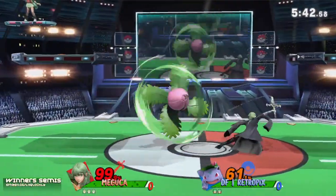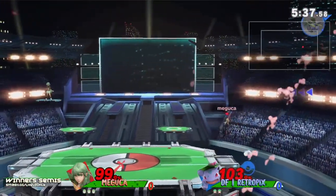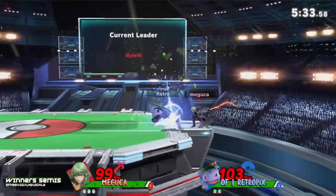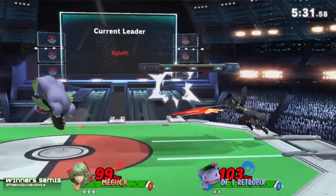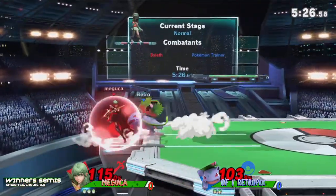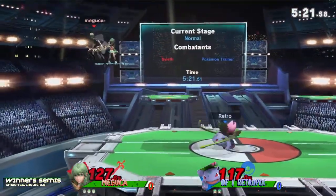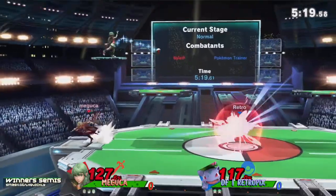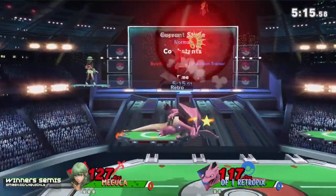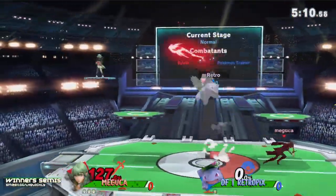Retro shielding out the nair but whiffs the nair of his own trying to get out of shield. Then the side special — the sweet spot barely stays alive. Maguka trying to chase it down but Retro now has stage control. Parries from both ends coming in and the dash attack not enough. The edge guard swings back instead, getting a bit of a reversal off stage — good confidence from Maguka. Retro picks — oh no, don't let it be you.